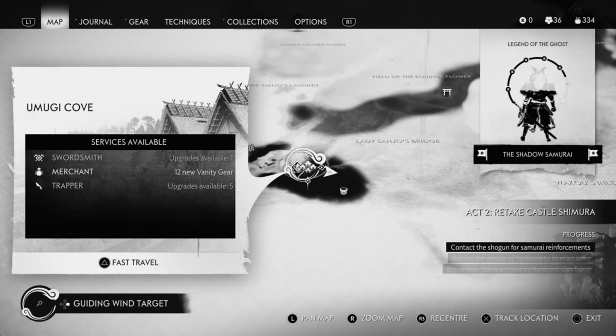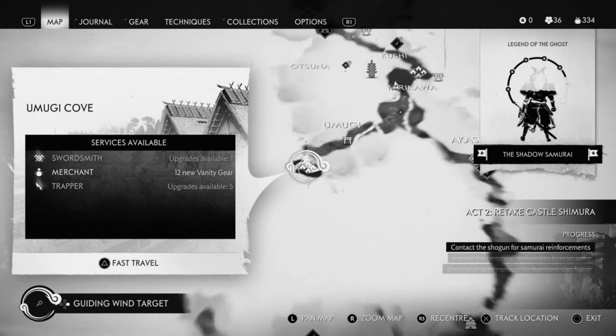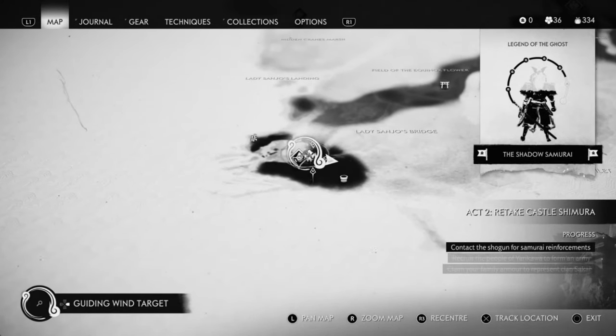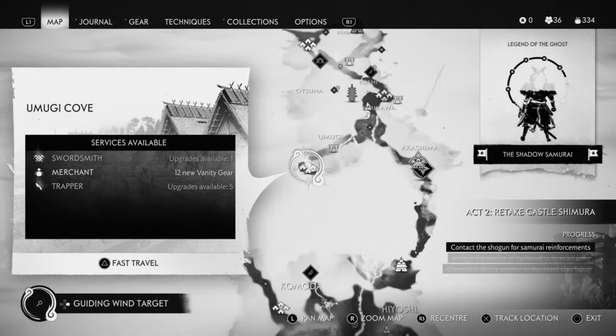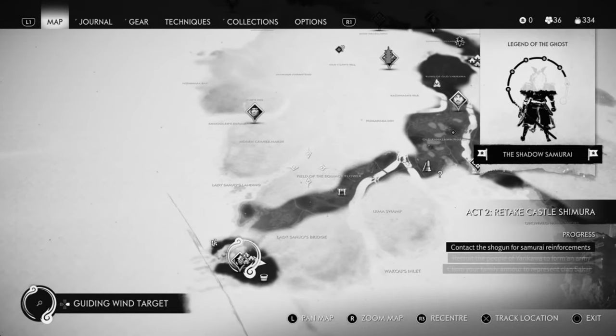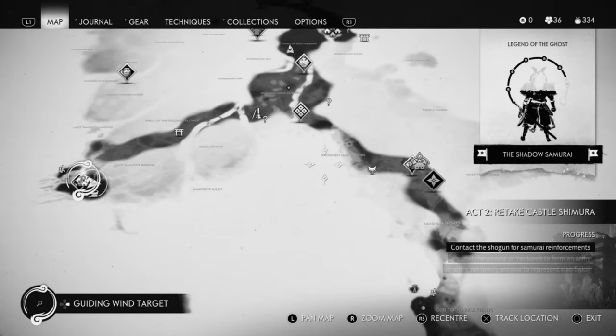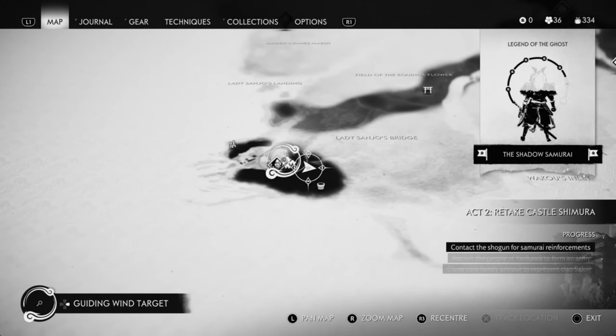Basically you have to find this Cove. This one is on the second region that you go to, and it's in the southwest of the island. You will come across this on the story, but if you want to do it straight away, all you have to do is just come across here.